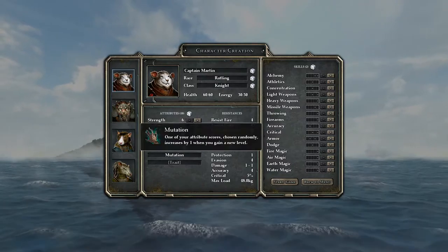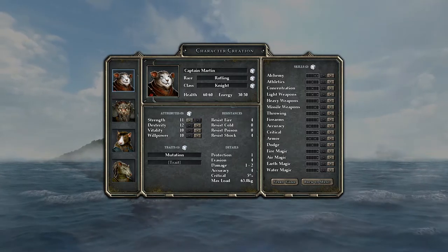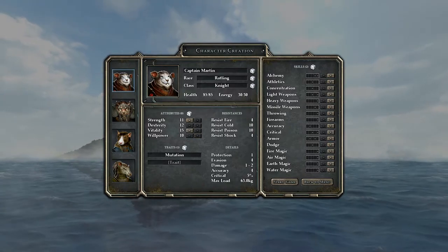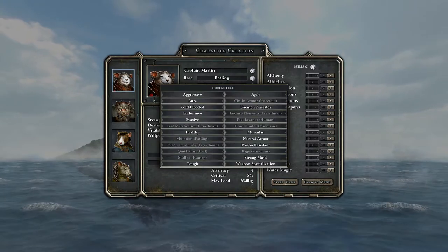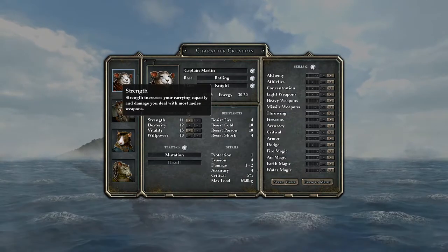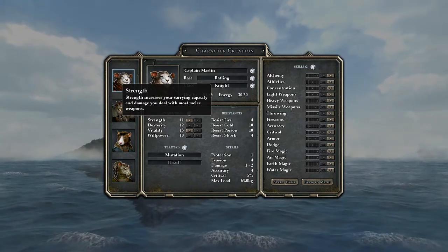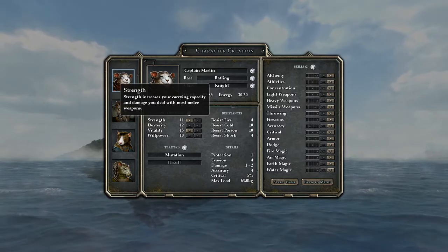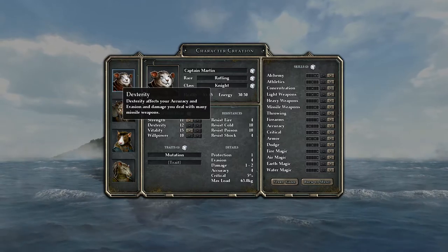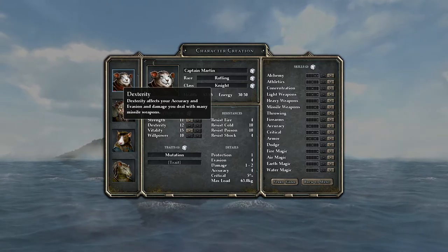Captain Martin is supposed to be one of our tough guys - we'll max out his strength since ratlings have terrible strength to begin with, and jack up his vitality. For stats: strength increases carrying capacity and melee weapon damage for most weapons, though daggers use dexterity. Dexterity affects accuracy, evasion, and damage with missile weapons. Throwing weapons are based on strength, missile weapons like bows are based on dexterity, and firearms get no benefit from dexterity.